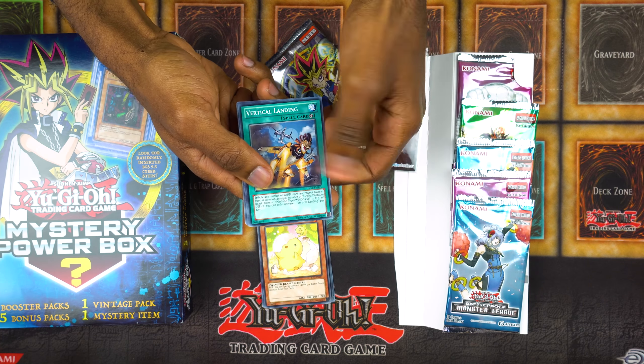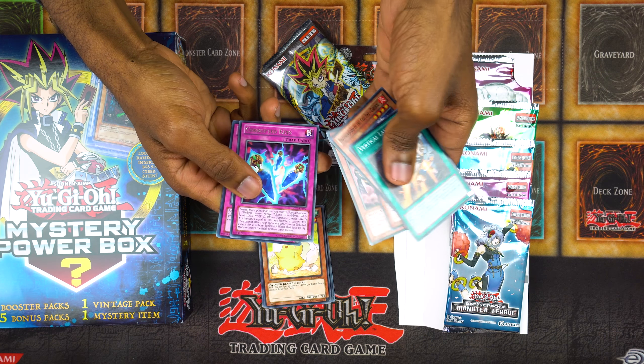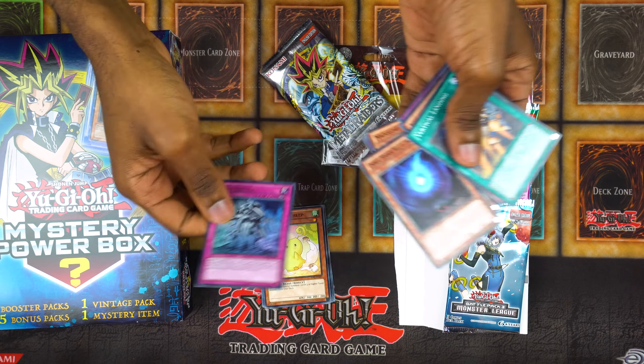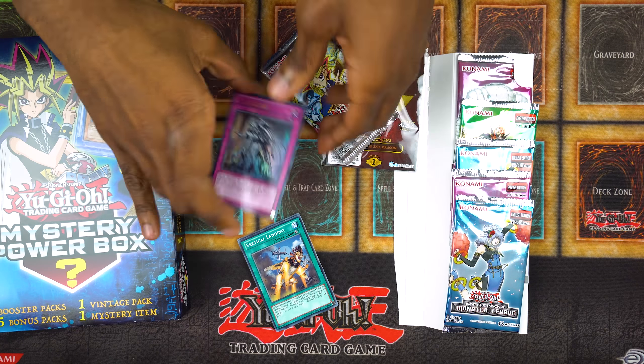Vertical Landing, Brotherhood of the Fire Fist Caribou, Intercept Tomato, Corrupted Keys. Oh, look — Ultra! Shogi Sister! Shogi Sister — I thought nothing existed! Creepy. That's the reason you forgot it existed. So I guess that does prove that these aren't all weighted.